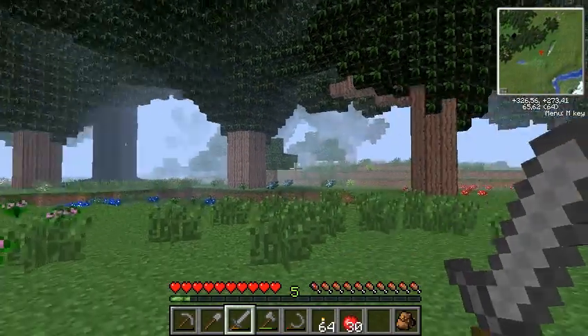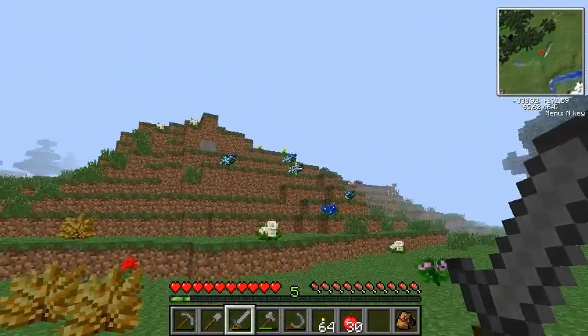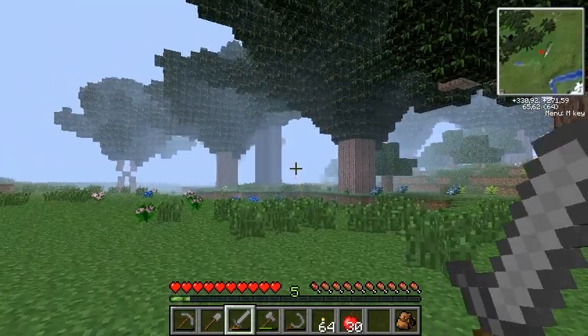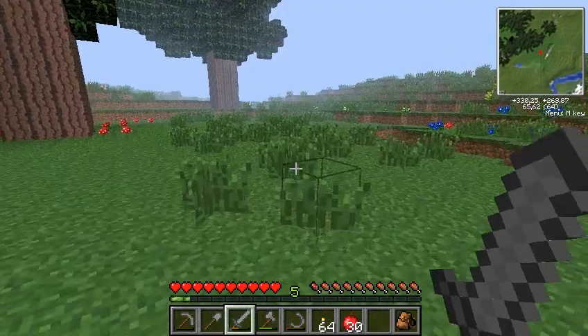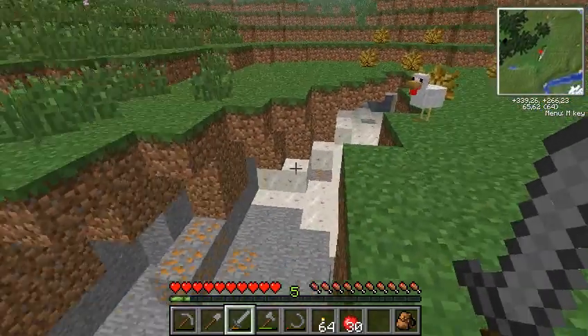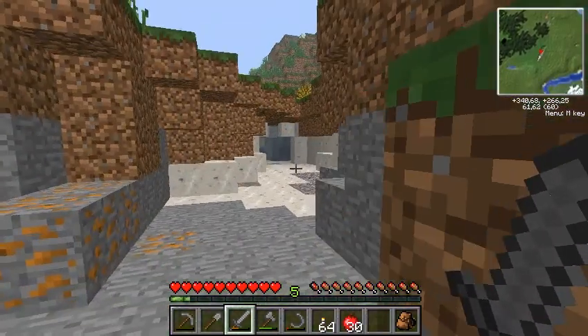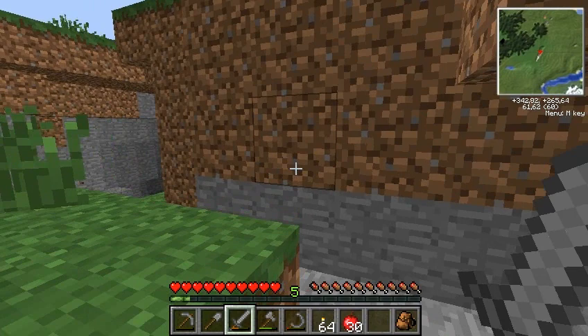So as you can see, this is not very far away from my house — my house being that way somewhere. That's the oil geyser, and this is the cave entrance I was talking about. Let's see what kind of trouble we can get ourselves into.